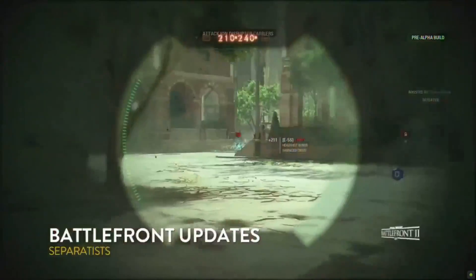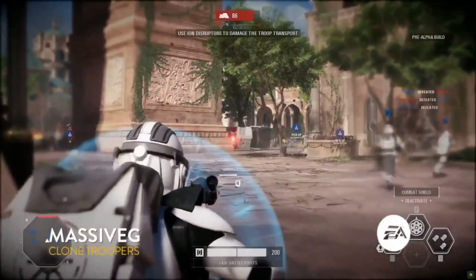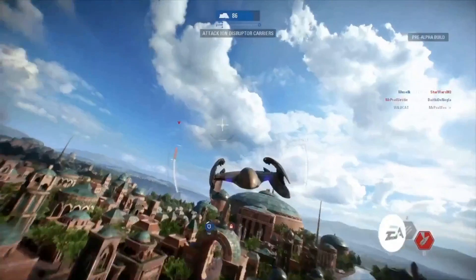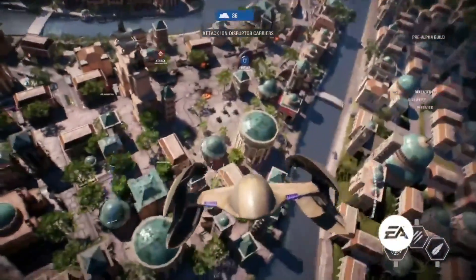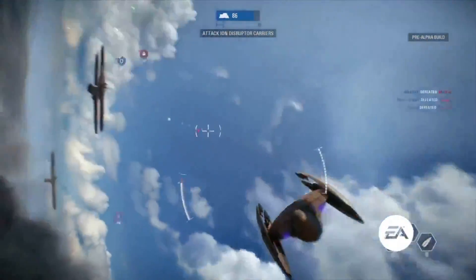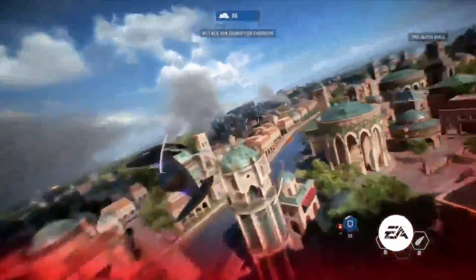Right now we're seeing some specialist gameplay from Battlefront Updates. Let's talk about the specialist and some different classes. The class that Massive G is using is the heavy class. The specialist is kind of your sniper. The heavy class has a bit more health than your average trooper and can pop a combat shield to push into areas. We've also got one of our vulture droids — great at air-to-air combat, trying to take out other ships like the Naboo N1 starfighter, or providing ground support with strafing runs.